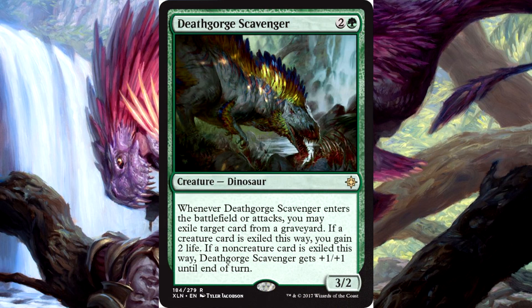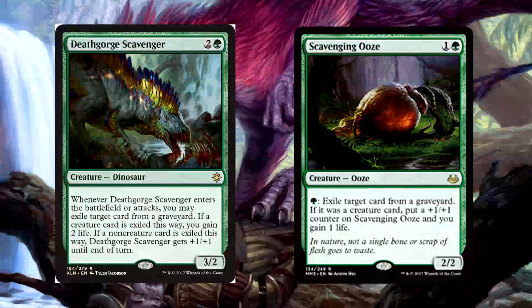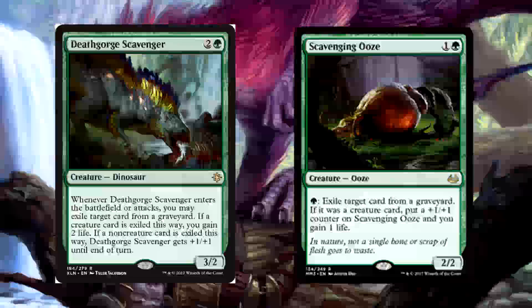Death Gorge Scavenger is 3 mana for a 3/2 dinosaur. Whenever it enters the battlefield or attacks, you may exile target card from a graveyard. If a creature card is exiled this way, you gain 2 life. If a non-creature card is exiled this way, the Scavenger gets +1/+1 until end of turn. This is like the dinosaur version of Scavenging Ooze. What's nice is you get the trigger as soon as it enters the battlefield, unlike the Ooze. It's one additional mana, but you get an extra power, a relevant creature type, and a trigger instead of an activated ability. The only downside is that the +1/+1 boost is only until end of turn — but it's a decent sideboard dino anyway.